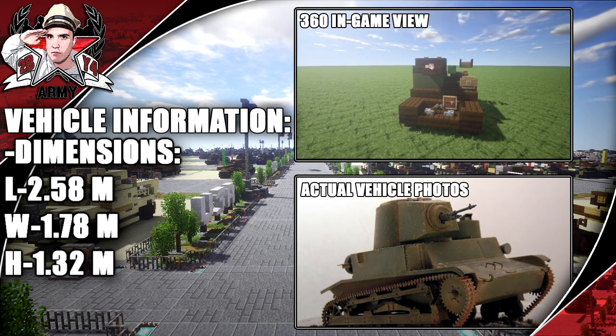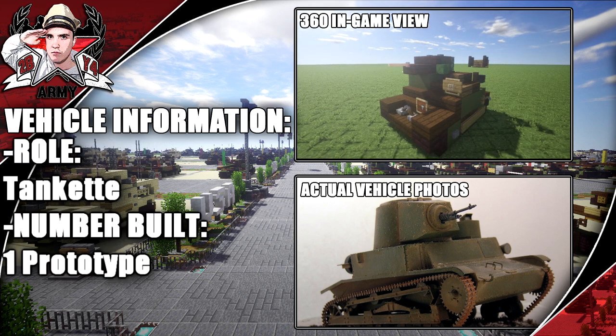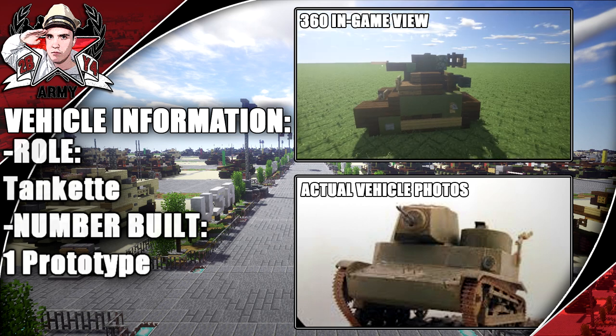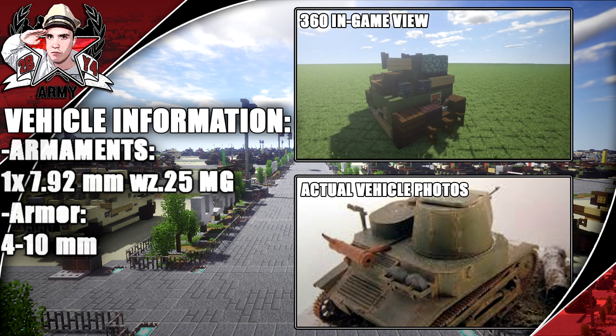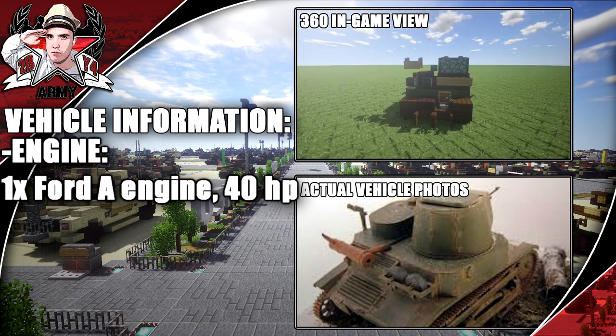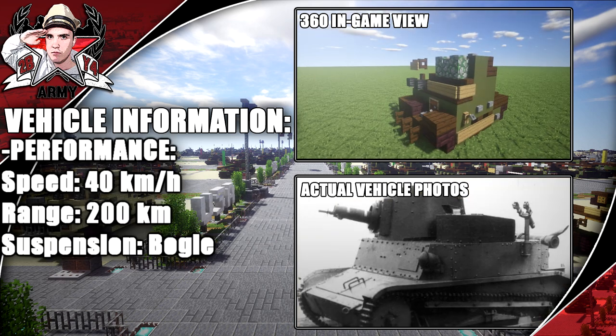Moving over to its dimensions: the length is going to be 2.52 meters, basically the same as the standard tankette. Its role is a tankette and the number built was one prototype. Armaments include one 7.92mm WZ-25 MG, and its engine was a Ford A engine with a total of 40 horsepower, giving a max speed of 40 kilometers per hour.